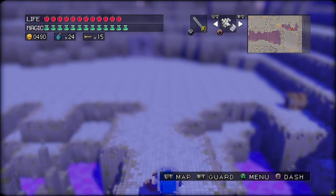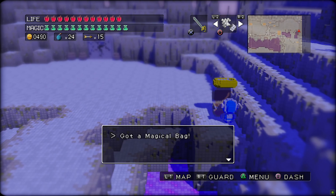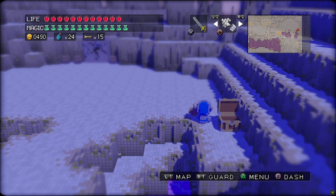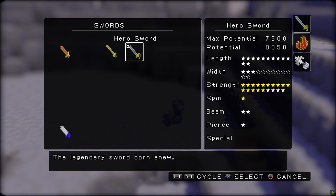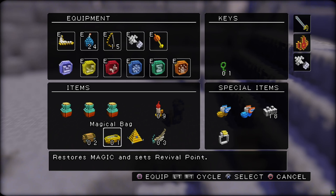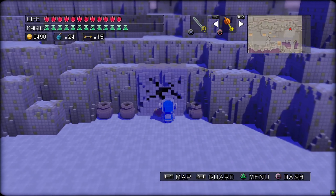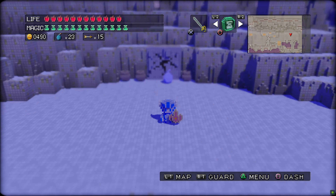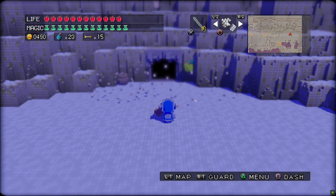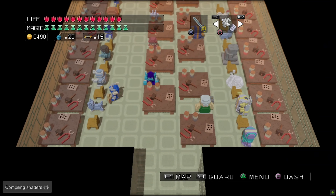There's a chest over here, and another bombable wall. Got a magical bag — what does that do? Restores magic and sets a revival point. So it's like our tent, but it doesn't do health as well, it seems. I guess if you hadn't bought the tent, that would be kind of useful.